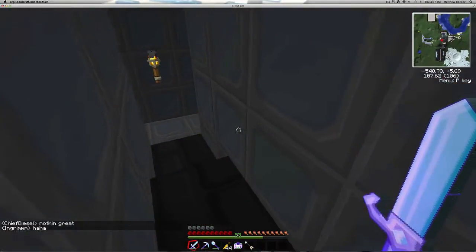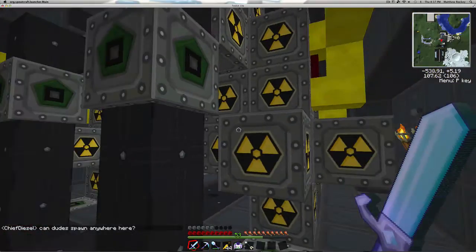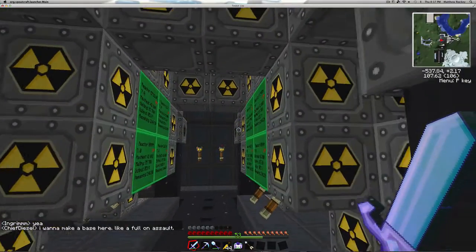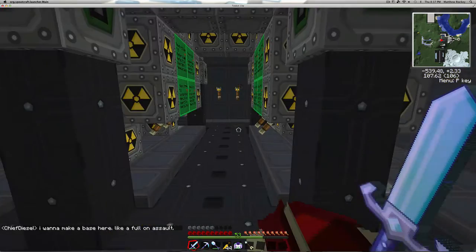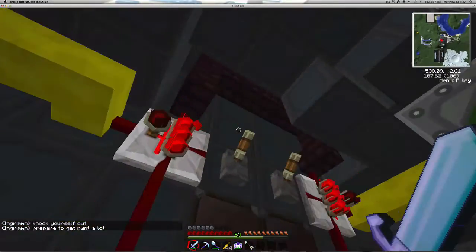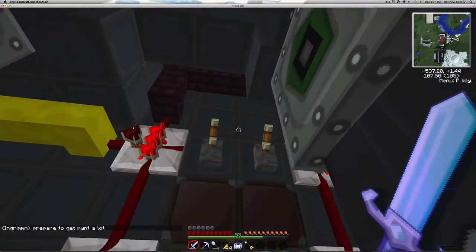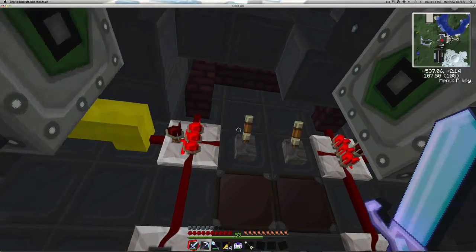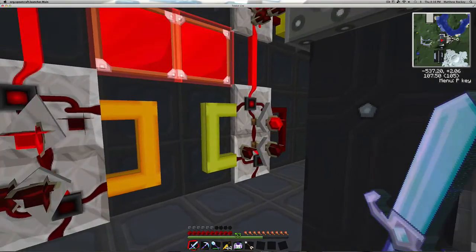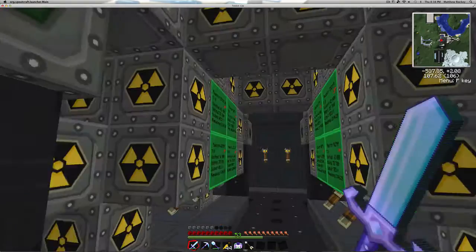Now since we do have an HV solar array factory and we have tons of EU pumping in — I think we're up to over 20 HV solar arrays right now — we have a lot of power, but we ran into one big problem: our machines grind to a halt when it's nighttime. So what we've done is actually fairly brilliant. We've hooked this thing up to a light sensor outside that sends a redstone signal through this netherrack jacketed red wire. It sends a signal through there when it's nighttime to power on. When that signal goes through, it hits this AND gate and another AND gate here, hooked up to these state cells. We have an on-off cycle shown through these red lamps, and it only powers these reactors during the night.